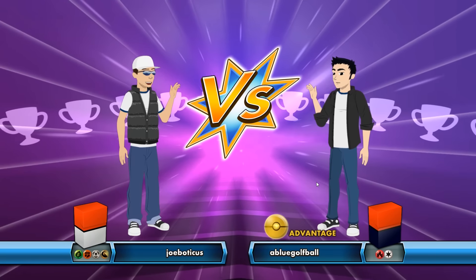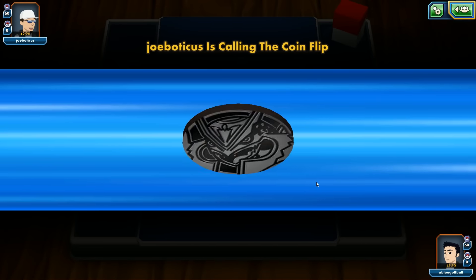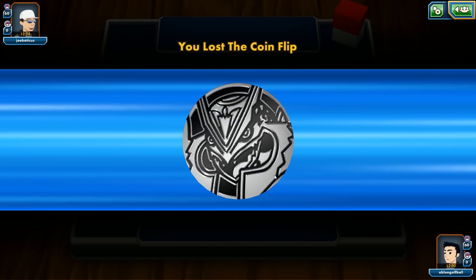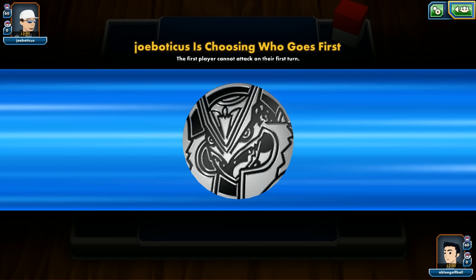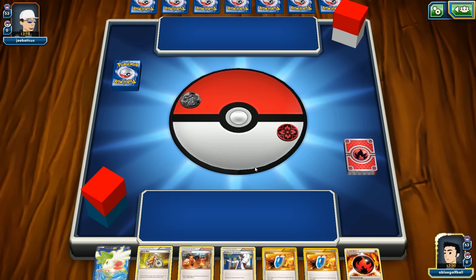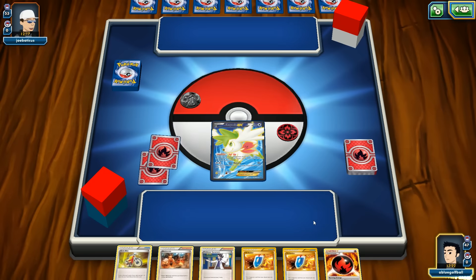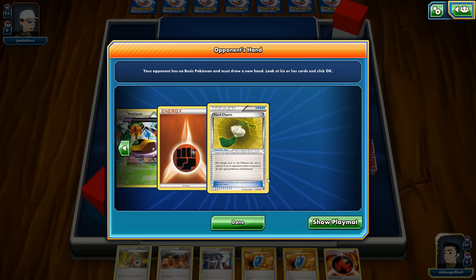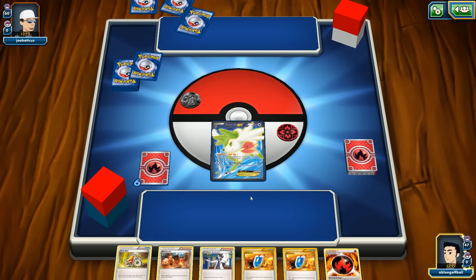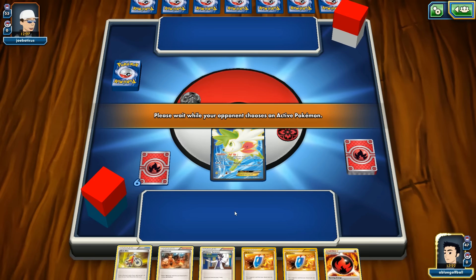We're going to play against Joe Bodicas. He's won the coin toss and is going first. He's allowed us to go first. This is a tough start — we start off with Shaman. We see a Vespiquen — that's peculiar. We've got an Acrobike we can use, and a Sycamore, though I don't want to play that now.